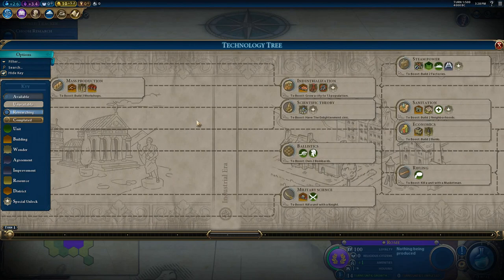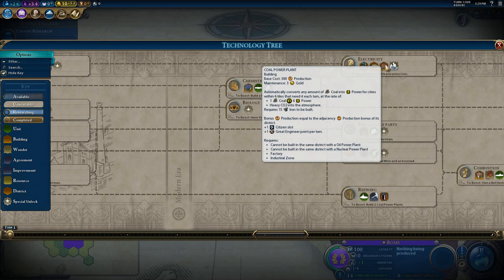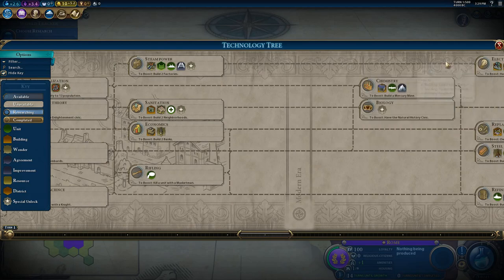In base Gathering Storm, Industrialization unlocks the first electricity-generating building, which is the coal power plant — it also reveals coal. I didn't agree with that, because power plants generate electricity presumably with steam power, which you still don't have at that point. So we now have the coal power plant unlocked with Electricity at the same time as the hydroelectric dam. That is when you're going to get your power, not back at Industrialization. You can see the coal, but you're not going to get that huge bonus until up at Electricity.